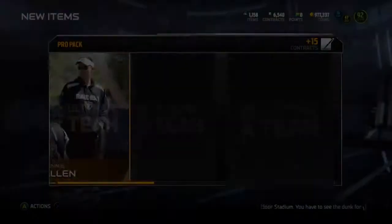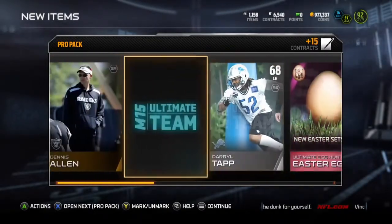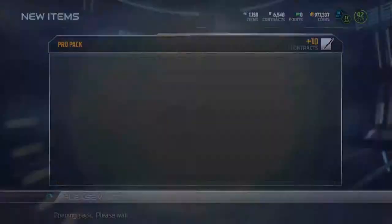EA hasn't really been telling us when they put out stuff and what cards they put out, other than the Ultimate Legends. And I pull back-to-back Easter eggs, so that was always good.